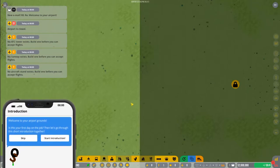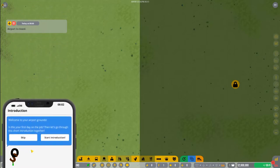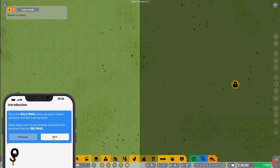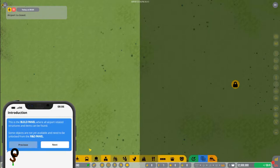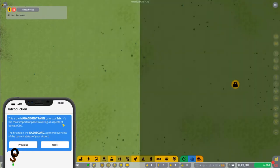We have loaded into the game. We're going to follow the introduction — the basics. This down here is our build panel where all of our airport-related structures and items can be found. Some objects are not yet available and need to be unlocked from the R&D — research and development — panel. This is the management panel, shortcut Tab, and it's the most important panel covering all aspects of being a CEO. The first tab is the Dashboard, a general overview.